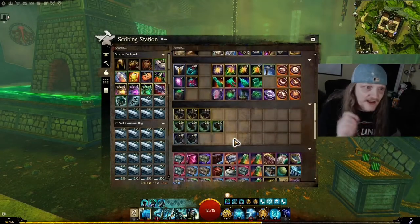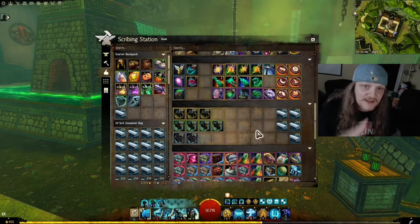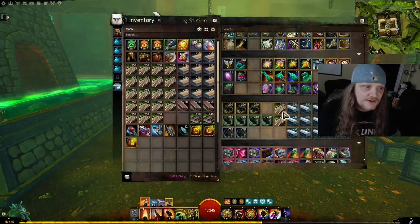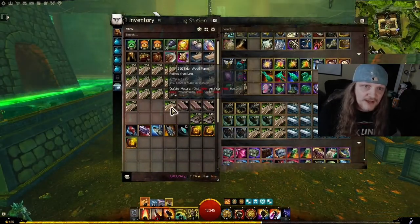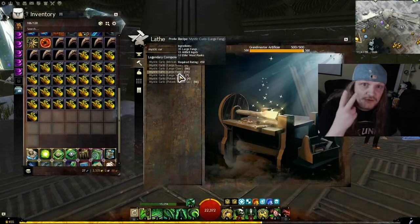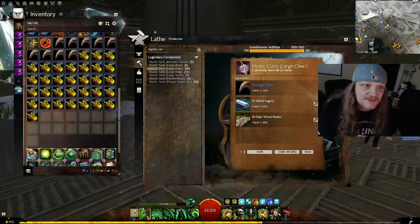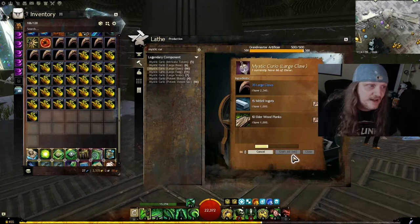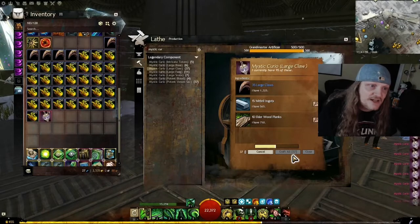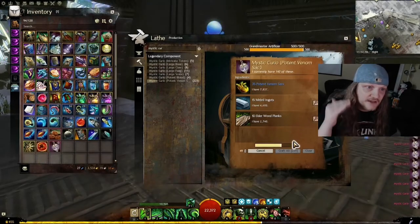I've got characters that I store my mats on. This one stores my mithril — I've been making stacks of mithril, so let's put those in the bank. Then I go to my other character for my elderwood planks and put that in the bank. I've also gone to the trading post and bought the two cheapest Tier 5 mats I could find, because you need Tier 5 mats to make Mystic Curios. It takes any of them, so I started making them out of claws, then shifted to venom sacks.